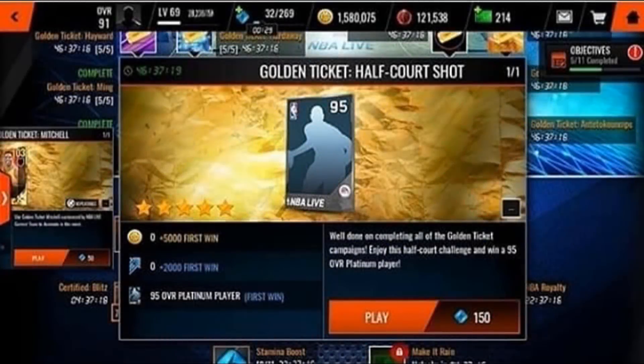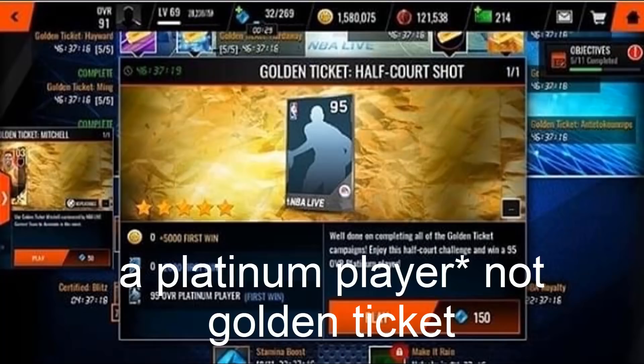Here's a disclaimer: after you complete the final golden ticket campaign, another live event will pop up and it will cost you 150 stamina. It's a half-court challenge event, and once you beat that event you will be able to get a golden ticket. So you don't get it immediately — after you complete the campaigns, a new live event will pop up and then you'll be able to do that live event to earn your golden ticket.